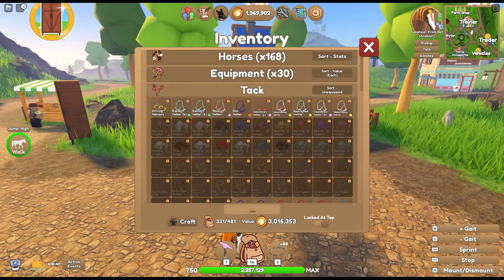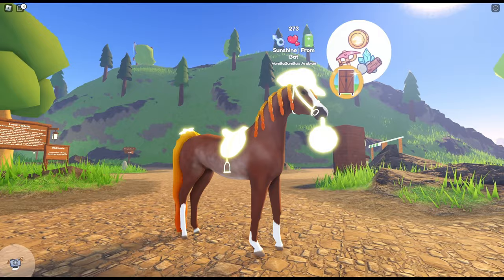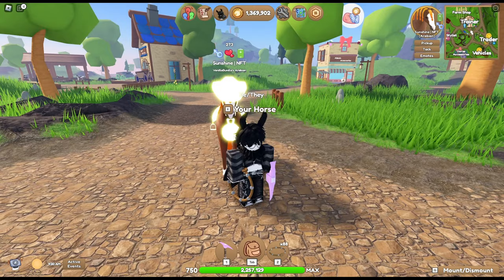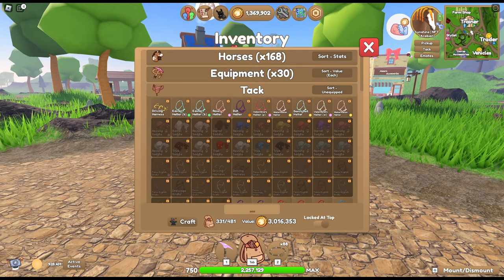Bright yellowy sunshine color. I need to get polo wraps and a saddle pad for him, so I'll have to keep a lookout. But I think he's looking wonderful so far. I also need to slightly adjust his name — I got him as a birthday gift from my friend Bat, so I had to adjust the name to fit the others.